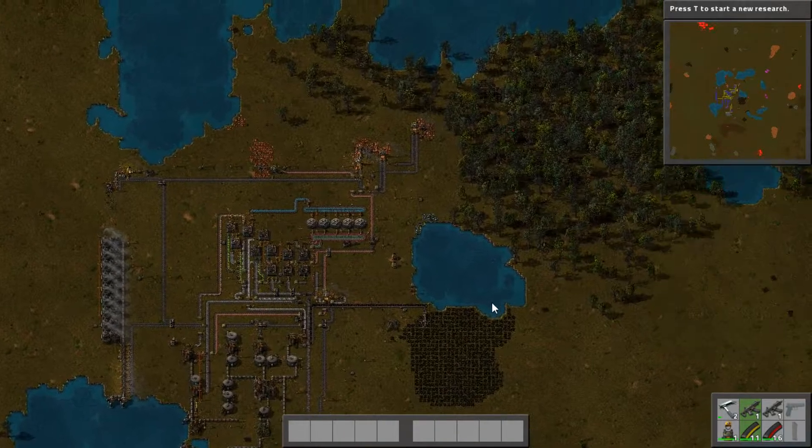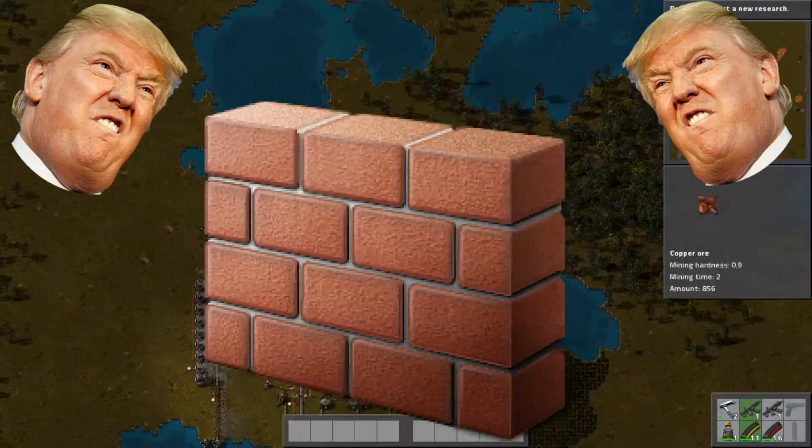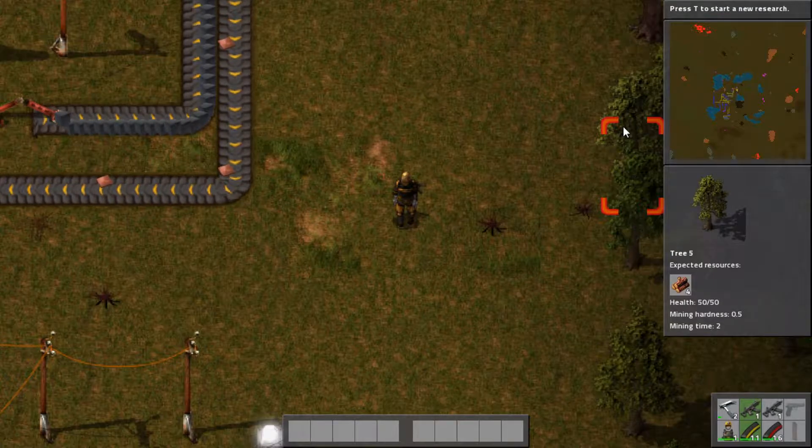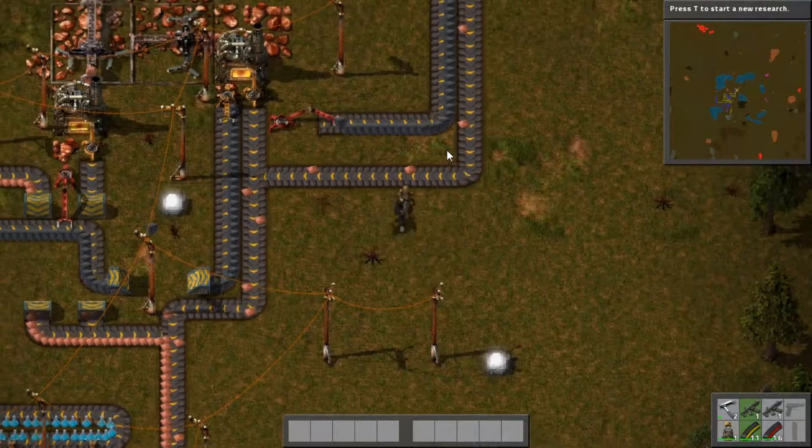This episode is time for walls. We're going to go full out Donald Trump — we're going to put up walls everywhere. Hello everyone, Ferb here, and welcome back to episode 8 of Factorio.